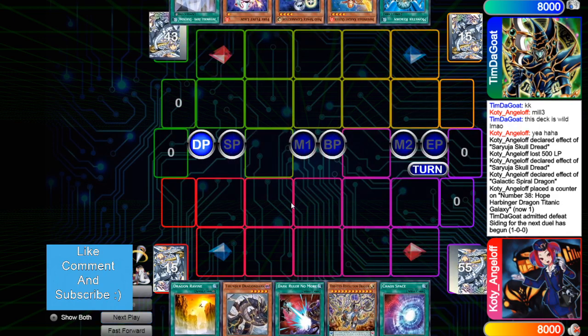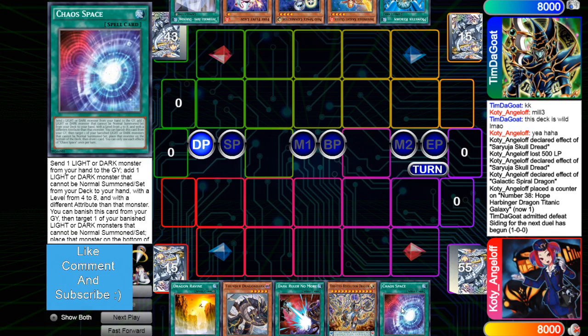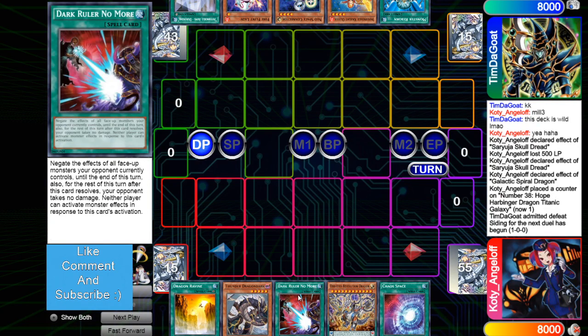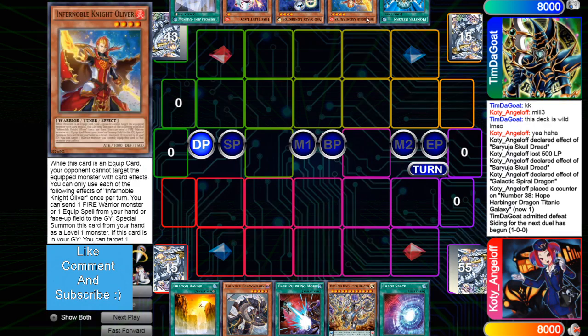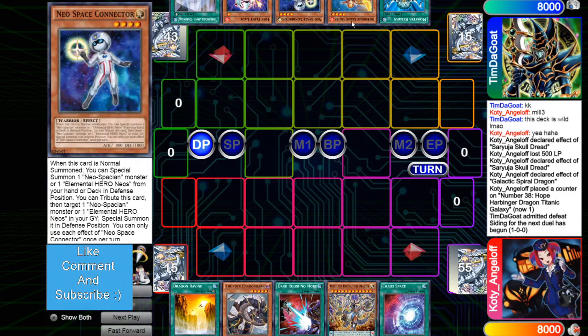Game 2 — we're going to see Warriors go first. The opening hand is Ravine, Thunder Dragon Dark, Dark Ruler, Revolution, and Chaos Space — a very, very good hand. But Warriors are just going to rip out the Dark Ruler and then set up a negate, so he's just going to need a draw that lets him banish from the grave. His opponent has Reborn, Oliver, Connector, Fire Flint Lady, and Durandal — this hand is just all extenders and then a starter.